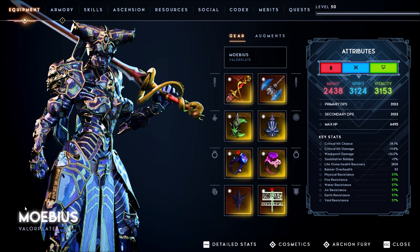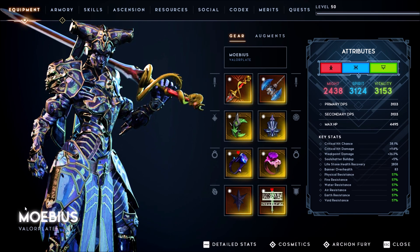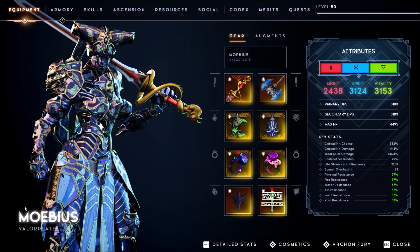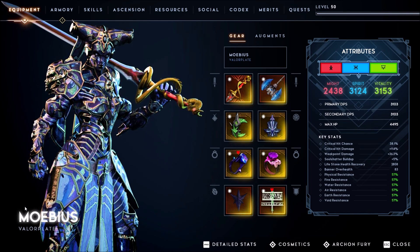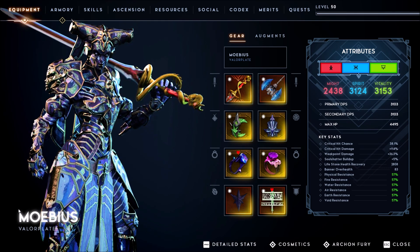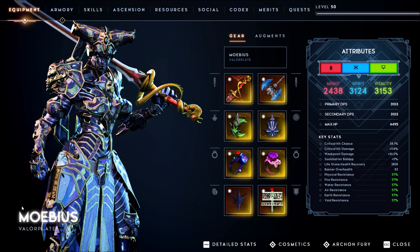You can check out my previous video where I did a boomless speedrun using this build and finished the tower in 48 minutes and 14 seconds. If you check the gameplay, you know this build is extremely fast and probably the fastest build I've ever made or played.